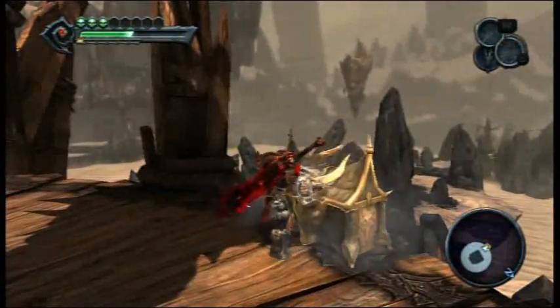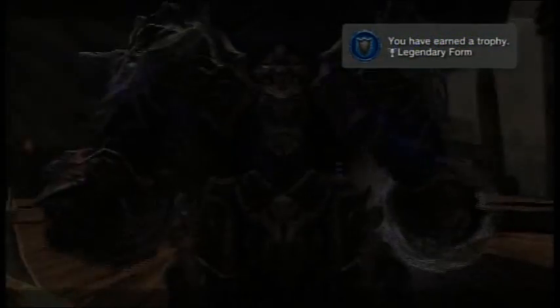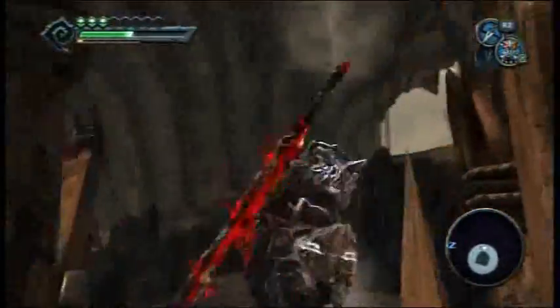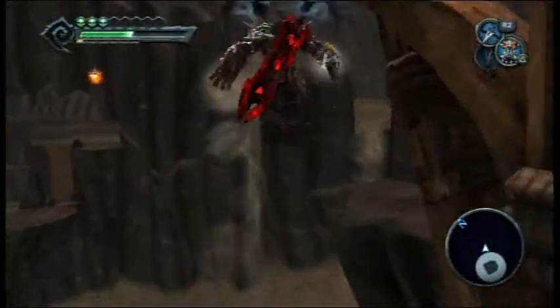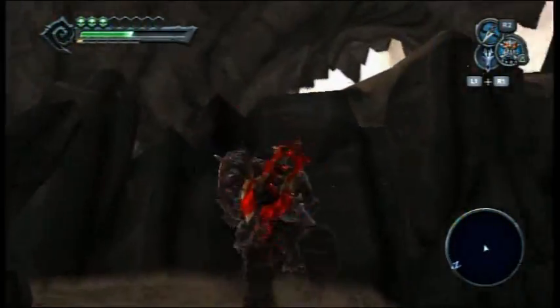Abyssal armor piece number 10. Trophy unlocked. Damn, so that's what he looks like, huh? Killer. Literally. I guess I'm just going to jump down — or not, I actually made that. What do you know? And nothing to do around here.